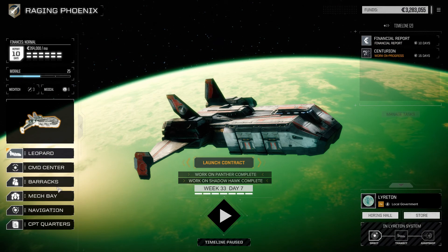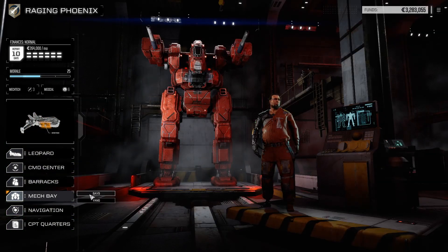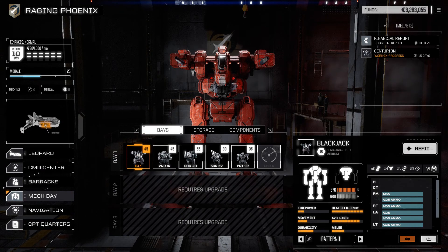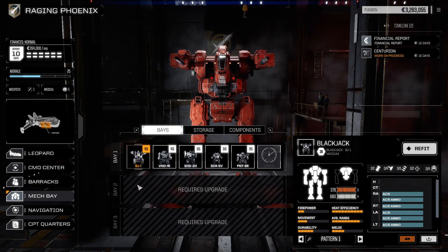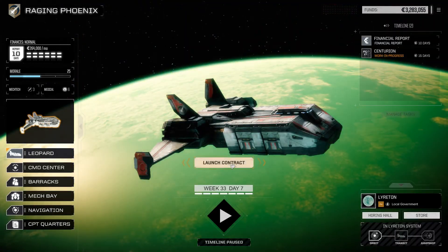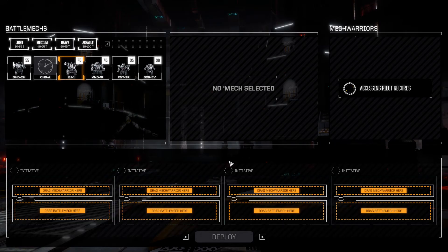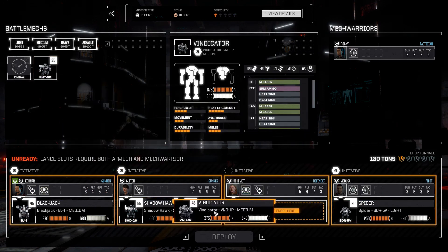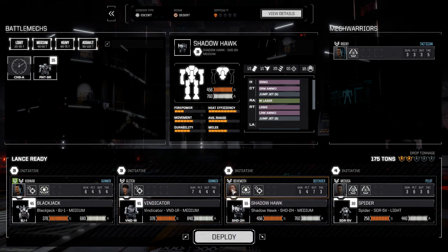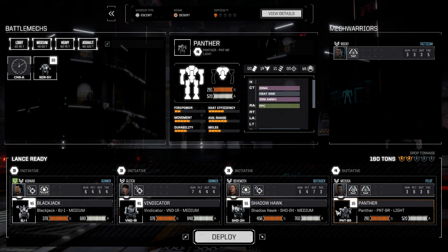Let's check on our barracks and mechs real quick. Looks like we have five mechs ready to go. We're going to take everything but the Spider this time around. Let's launch the contract, bring the Vindicator back out, put the Shadowhawk on Behemoth since Behemoth is more of a defensive player, and replace the Spider with the Panther. Let's deploy and see how we do.